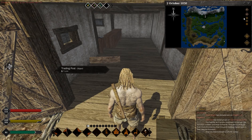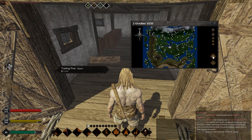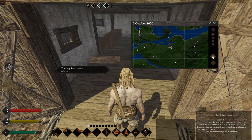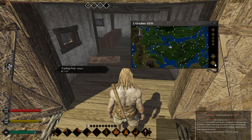First of all, open your map and press this little button over here, which will show you all trading posts in the world, as you can see. There are quite a bit of them, but most of them belong to some guilds, which I'm pretty sure you won't be able to access.